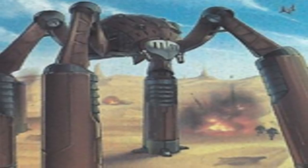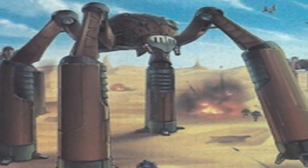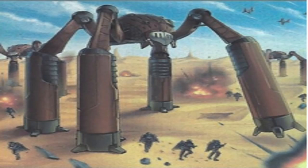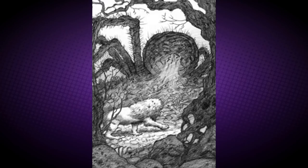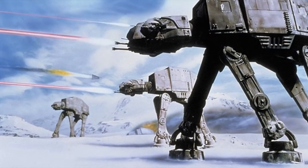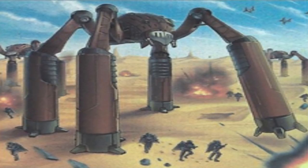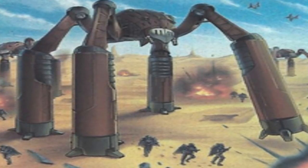Cosmo Landwalker. If a Cosmo card you control would be destroyed by battle or by an opponent's card effect, you can destroy one other Cosmo card you control instead. If this card is destroyed by battle or card effect and sent to the graveyard, you can banish it from your graveyard to Special Summon one level 5 or lower Cosmo monster from your deck. This monster is based on a giant spider from the Oz books, in which Dorothy is attacked by a giant spider and the Cowardly Lion has to kill it. Looking at the artwork, it is much more based on the AT-ATs from Star Wars, also known as the all-terrain armoured transport. It could also be a reference to the homing spider droid. Eight copies of Cosmo Saw Troopers, three copies of Cosmo Delta Shuttle, and two other copies of this monster appear in this card's artwork.